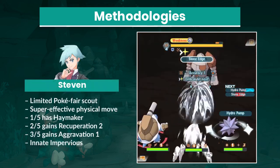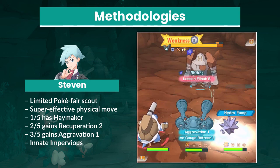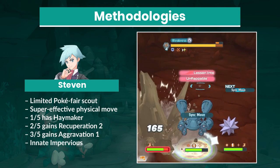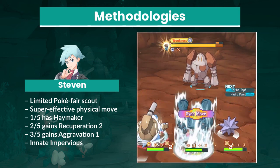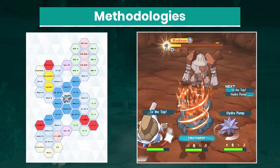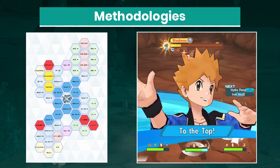It goes without saying that Steven is a powerful striker, but that is especially true for Regirock because of super effective damage, Recuperation, and Impervious as passives. Iron Head is also a key tool to flinch down Regirock and prevent damage on his fierce health bar.